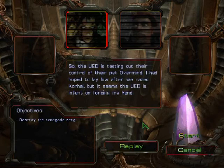So the UED is testing out the control of their pet Overmind. I had hoped to lay low after we razed Korhal, but it seems the UED is intent on forcing my hand.